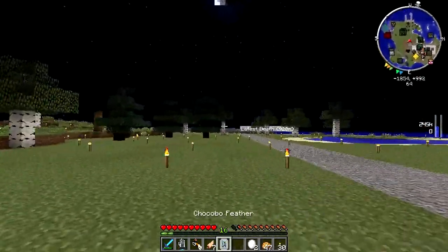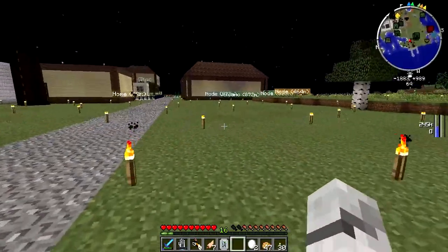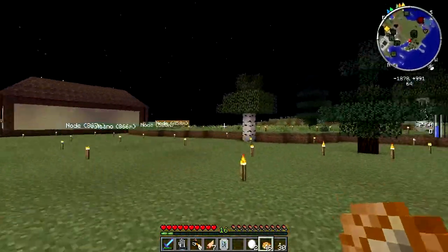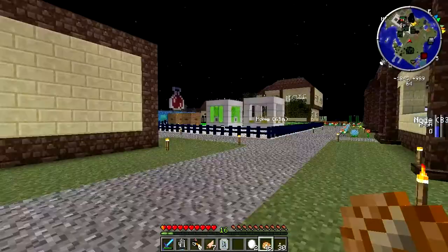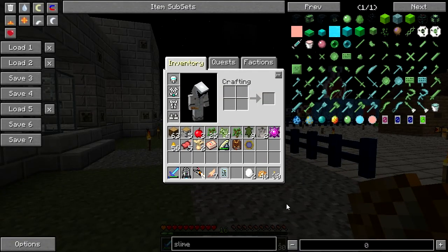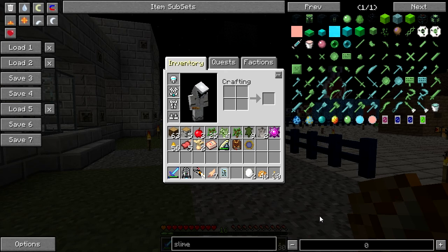Hi people and welcome back to a new episode of Minecraft Season 6. Between episodes I have done nothing but kill some Komodo dragons to get some eggs for the zoo. I was trying to get some slime DNA, but slime DNA — well, a sample of it — you can't get through syringes. I'm not sure how I would get slime DNA.